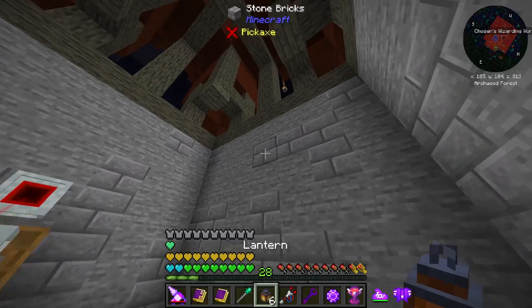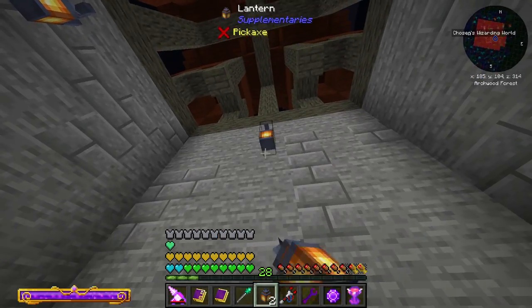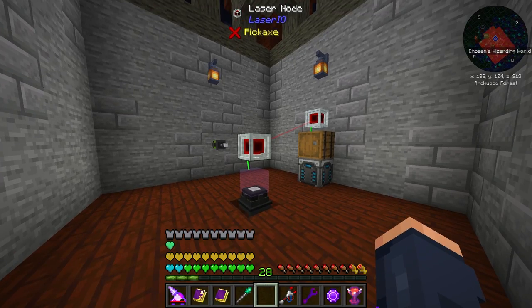Of course we have some enemies. Getting lights in here is probably a good idea — let's put a couple lanterns on the wall.